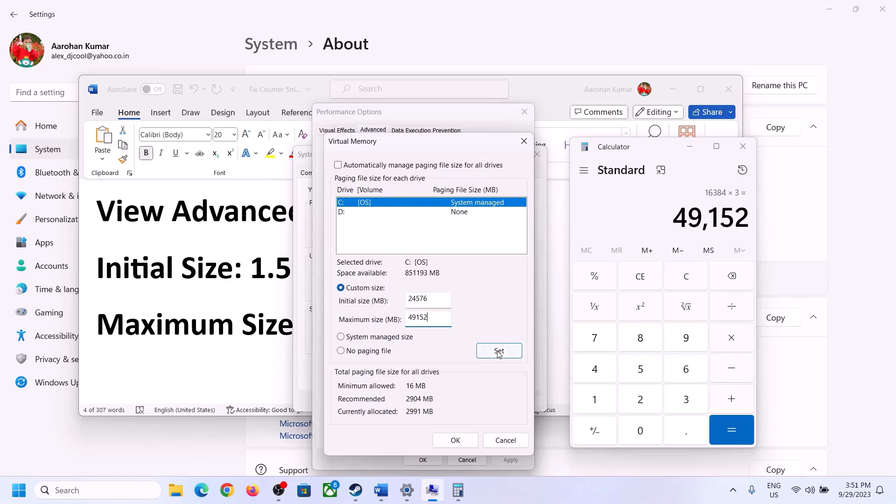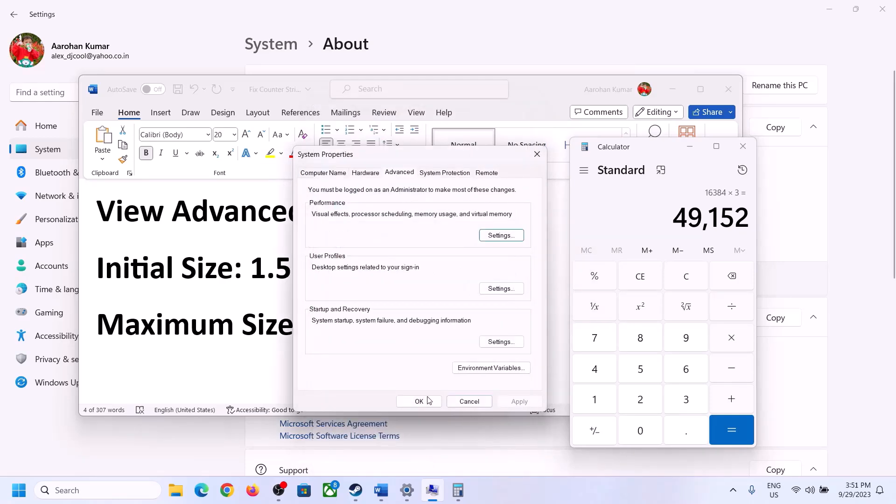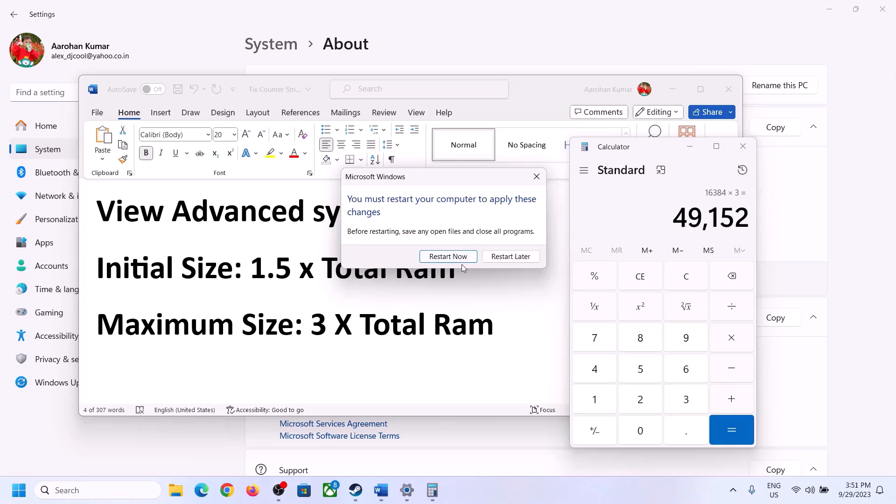Click Set, then click OK, apply the settings, and restart your computer. Make sure you restart after changing the virtual memory settings.